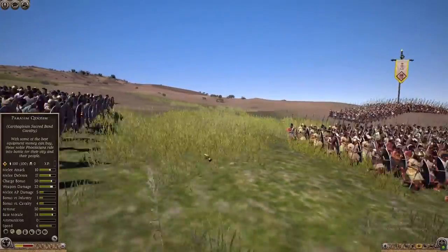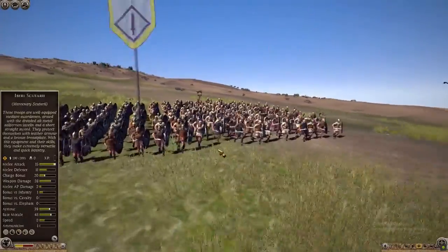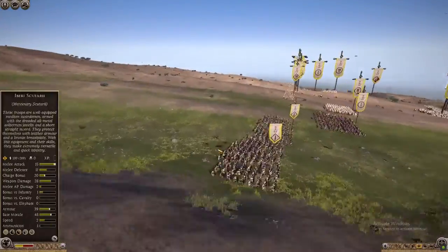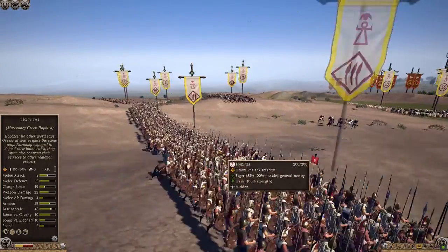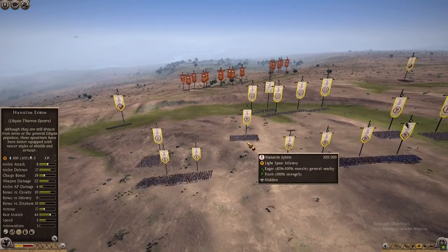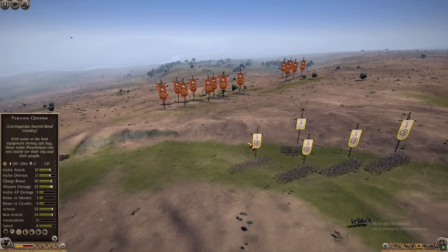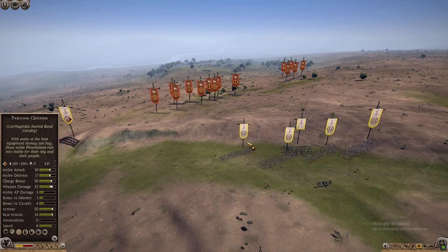We also have Libyan thoreo spears, Libyan thoreo swords, and our Iberian scutarii. Eventually I'll start using some Mbakti instead. The enemy is basically an Iberian garrison army — a mix of Iberian tribesmen, slingers, swordsmen, and a couple of champions. That's what we're up against.